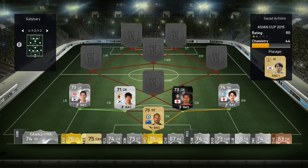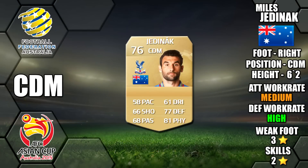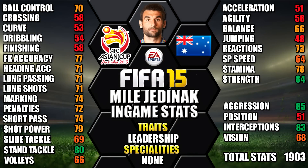Moving on to our midfield. At CDM we have Jedinak of Australia. He's right footed, six foot two tall, with medium-high work rates, three star weak foot and two star skills. His standout in-game stats are his 85 aggression, 84 strength, 83 interceptions, 80 stand tackle and 79 shot power.